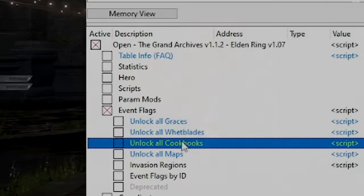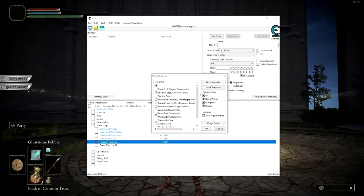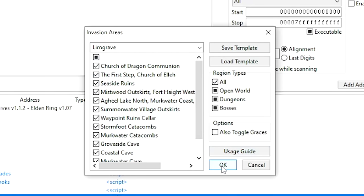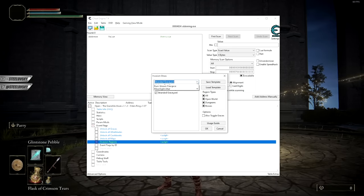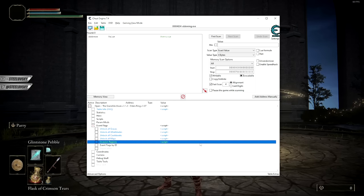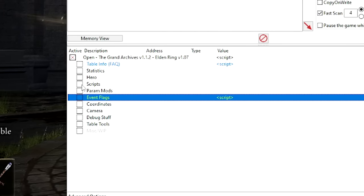Let's get ourselves to the main Academy gate. I'm going to get myself the whetblades and the cookbooks. Another thing we have here is Invasion Region — you can click here, click All, and just click okay. From now on essentially every single region in the game is marked, which basically means we're going to be able to invade everywhere throughout the whole map, which is well basically what we want anyway.